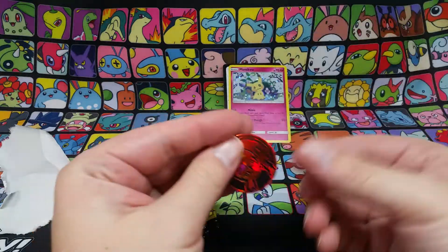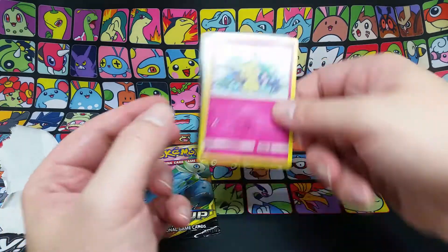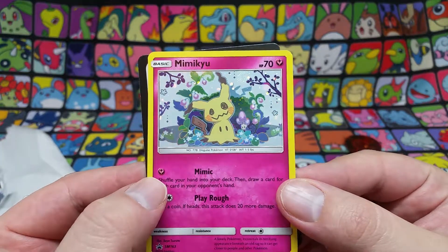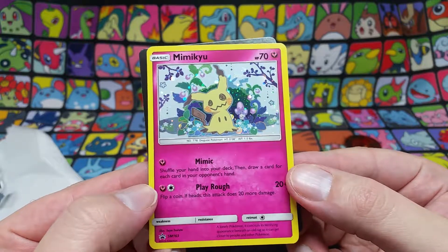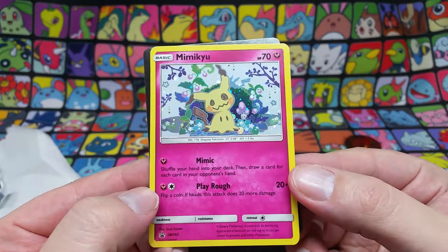There we go, we get a beautiful promo. It comes with a whole little coin of a Litten — I don't have this one, so it'll go into my collection. Shattered fire kind of pattern, nice. And like I said, there's just this beautiful Mimikyu card with a nice little cosmic foil in the background, very nice looking. So what's the ability? Okay, we have Mimic: shuffle your hand into your deck then draw a card for each of your opponent's hand.